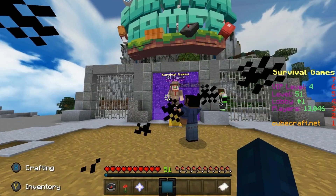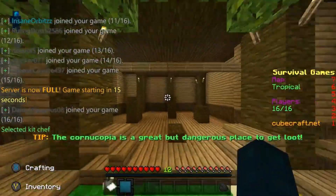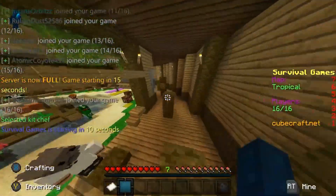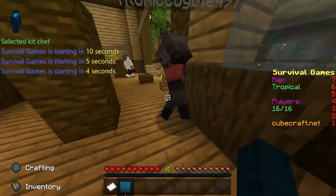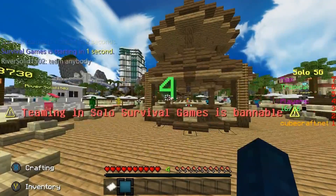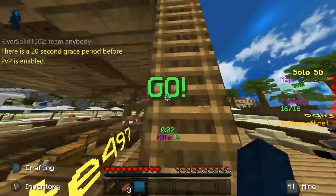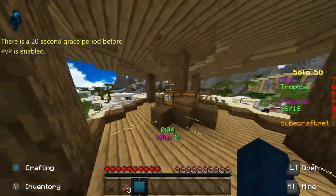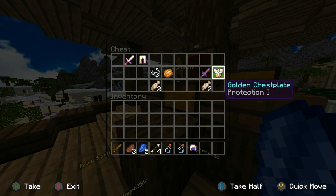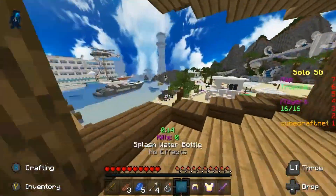Since we've got some time, I'm going to play one or two games of Survival Games to show you how it looks in-game — because it is a lot cleaner now. Note: I had to voiceover this next part because the game audio messed up. On the right-hand side you can see the map is 'Tropical', the player count is 16. It actually says 'Solo SG' on the right, which is possibly hinting at duos and squads being added — why would it say 'Solo SG' otherwise?